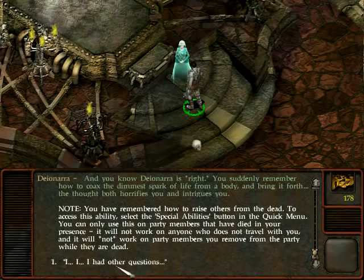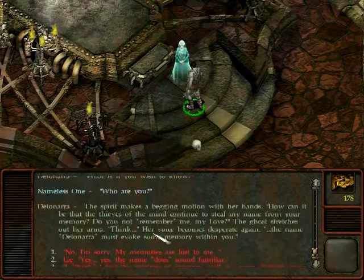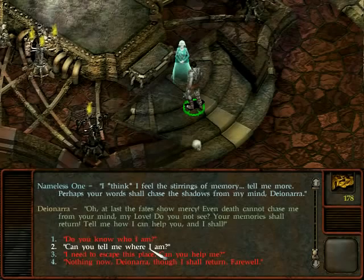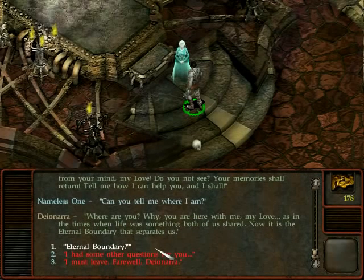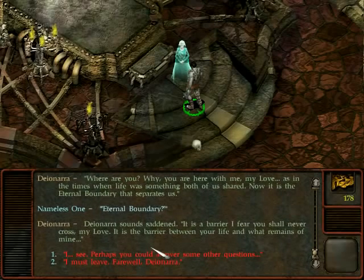To access this ability, select the special abilities button in the quick menu. You can only use this on party members that have died in your presence — it will not work on anyone who does not travel with you. Now there is the eternal boundary that separates us. Dayonara sounds sad: it is a barrier I fear you shall never cross, my love — it is the barrier between your life and what remains of mine.